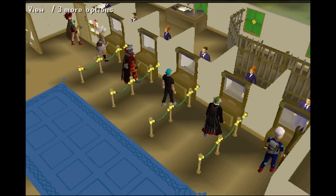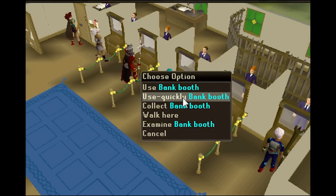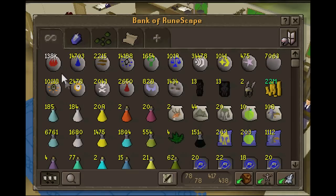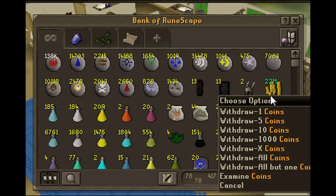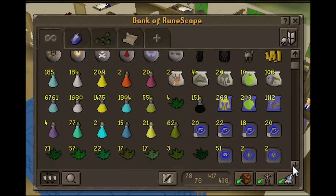So I'm currently 92 slayer, and I'm hopefully going to have 93 by the end of this week. I'll give you a quick update on my bank: 138k firings, 22ml cash pile, and some extremes I've been using for slayer.